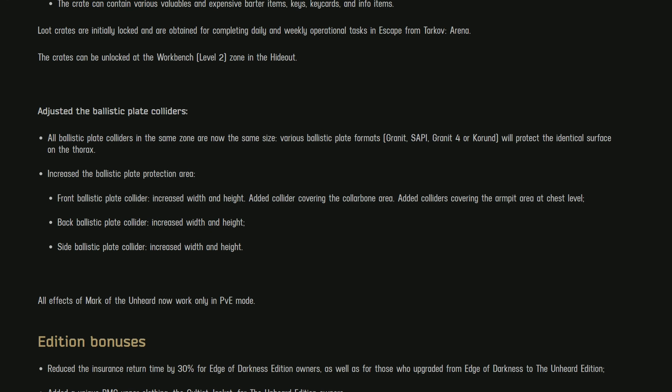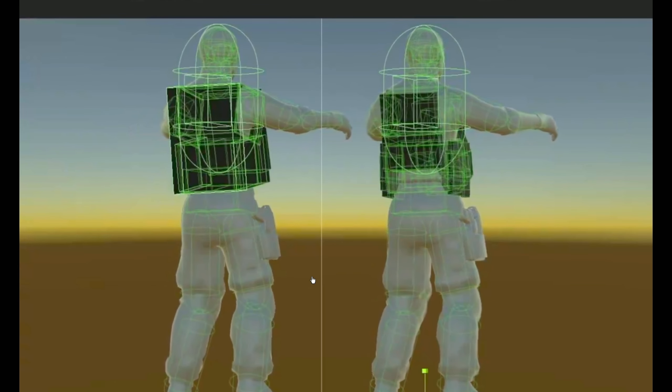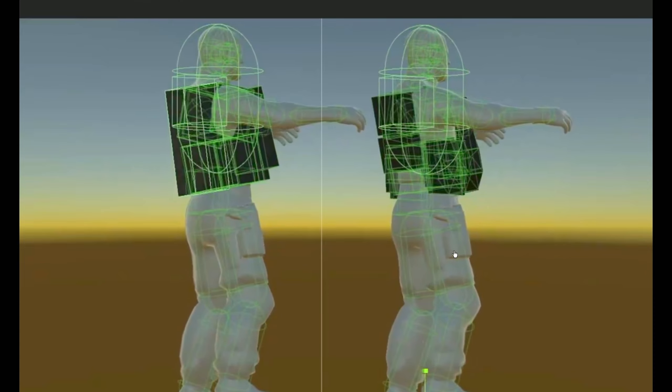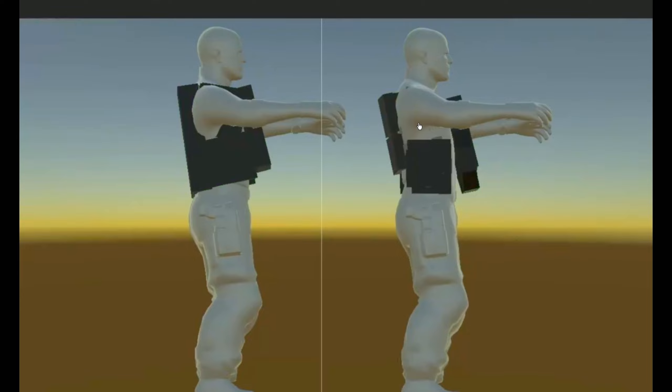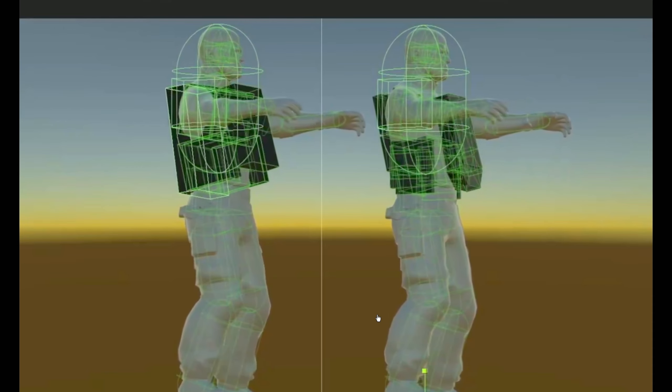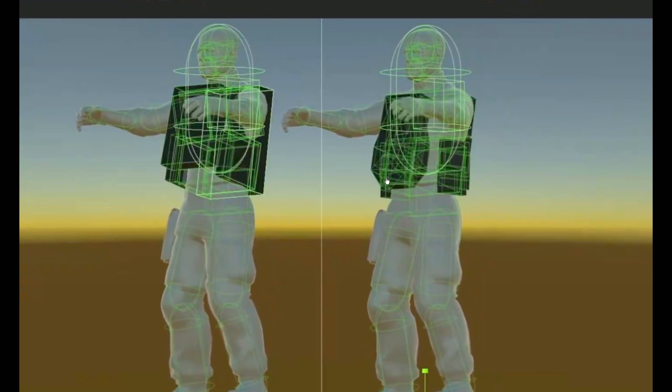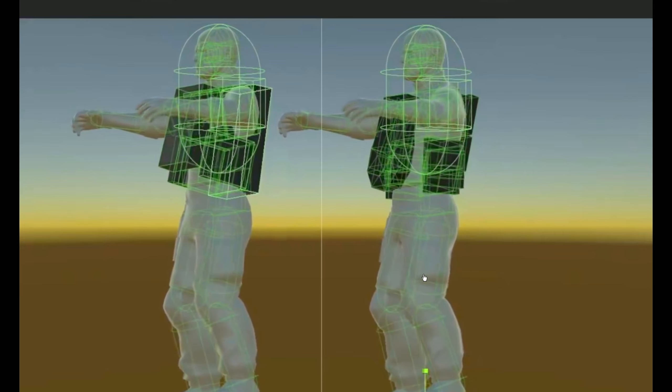When it comes to these actual plates, it's such an integral part. Right here — the one in white is the old one, where you could easily get shot in the armpit. The amount of times we ended up dying from armpit shots was insane. You can get shot right here into the chest; scavs with buckshot would absolutely destroy you without a chance. On the front plate, you can see the old one with the triangle plate shape — but now you can see the area is actually covered.